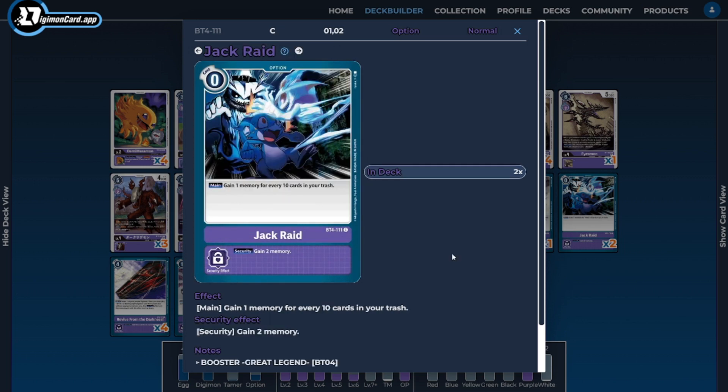Next I'm running two copies of Jack Raid — basically the Hammer Spark of the deck, allowing us to be as efficient as possible. For every 10 cards in our trash we gain one memory. In the early stages this card won't do much, but by the time we want to use our combo, our trash should be full enough to gain at least one memory, and in late game it'll gain us more memory. It also has that Hammer Spark security ability to gain two memory and put the opponent off their tempo.